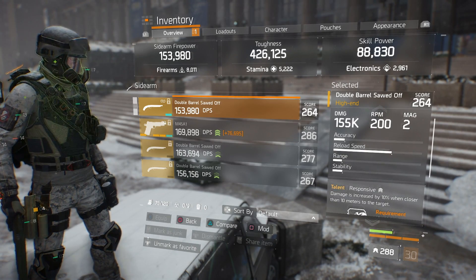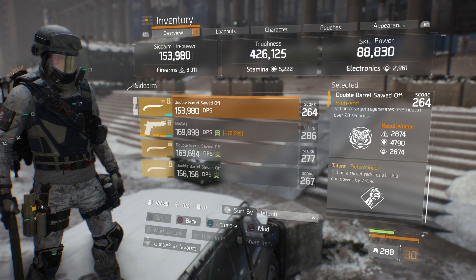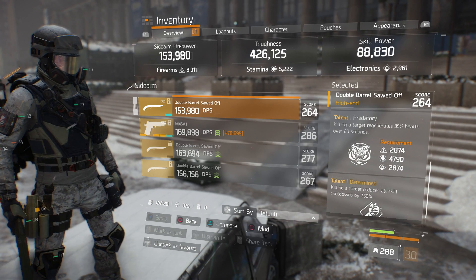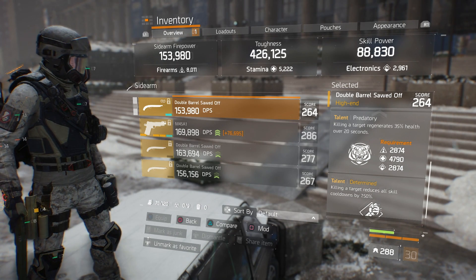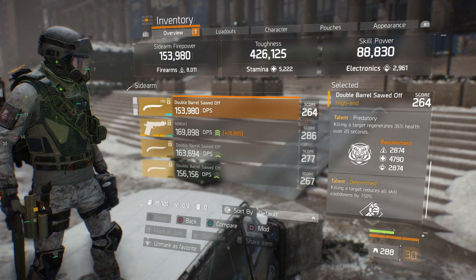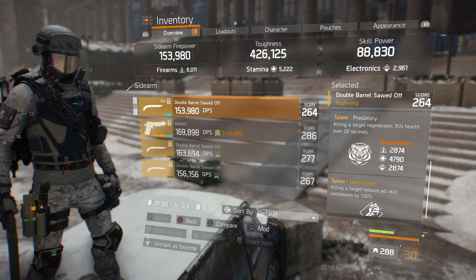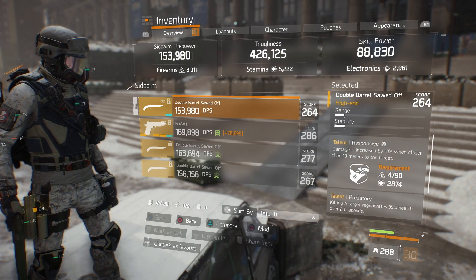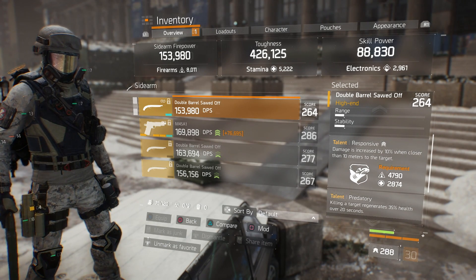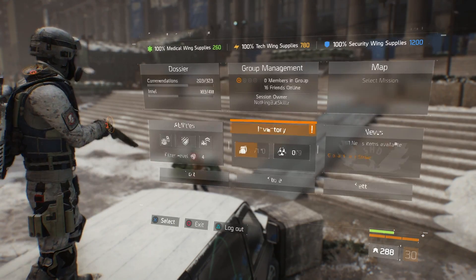For my sidearm I always recommend a double barrel sawed-off shotgun. The one I'm running has Determined — killing a target reduces all skill cooldowns by 7.5% — and Predatory — killing a target regenerates 35% health over 20 seconds. If I drop a player, I switch to the sawed-off, finish them off, Determined kicks in, and I get 35% health over 20 seconds from Predatory. I also run Responsive so I can finish downed players off faster.